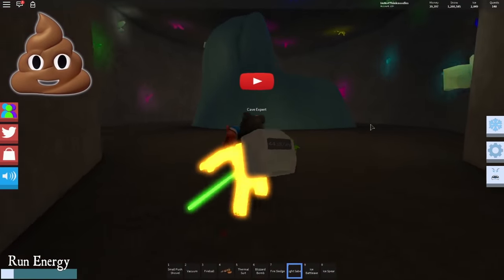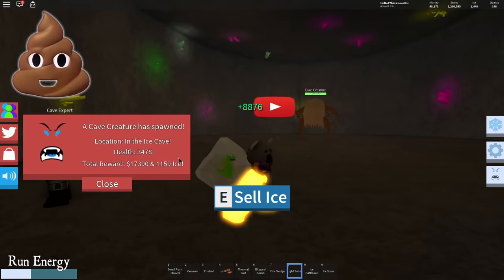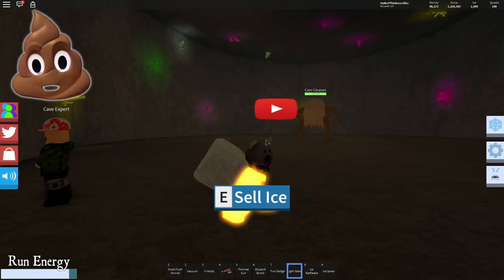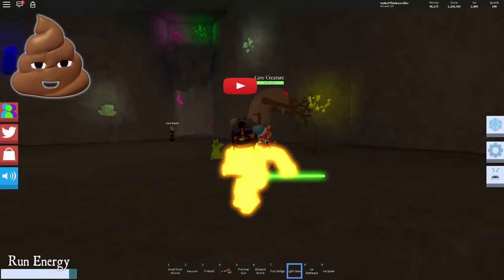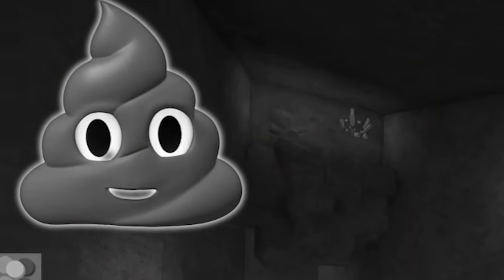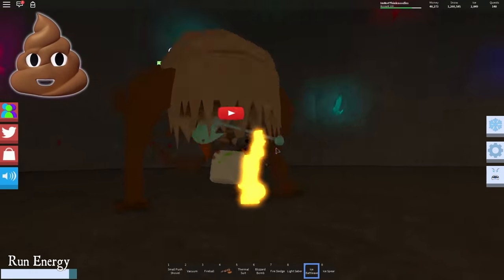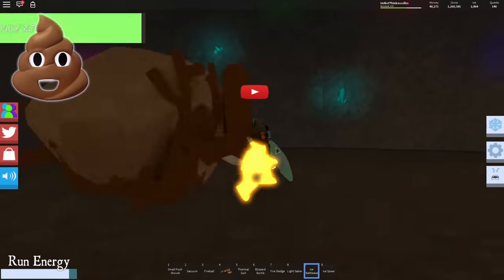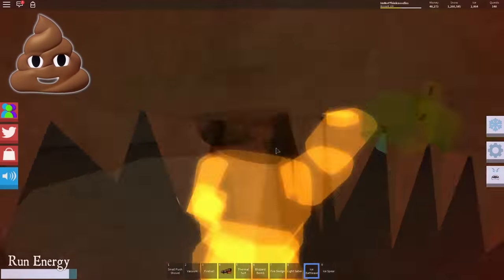Here we go — definitely gonna spawn him this time. Boop — yes, there he is! 3,400 health, 1,100 ice as the reward. Alright, so we need our battle axe. What are you doing — you smacking me? Let's see what happens. I'm not doing any damage to this guy.